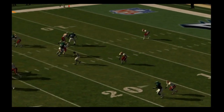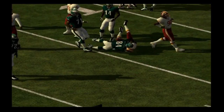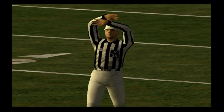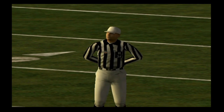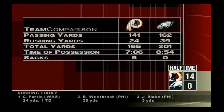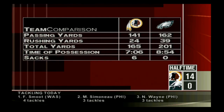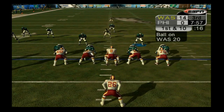We go into halftime down 14-0. The Eagles have committed three turnovers so far. Washington is out-playing us on both sides of the ball. Some good news — we're out-throwing them and have done nearly double the rushing yards compared to the Cowboys game. We have outgained them in total and have more time of possession, but six sacks to none is ridiculous. We'll try to get back into this thing.